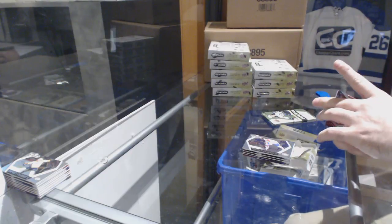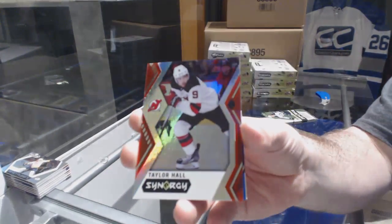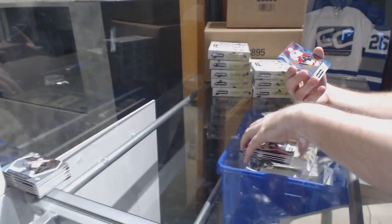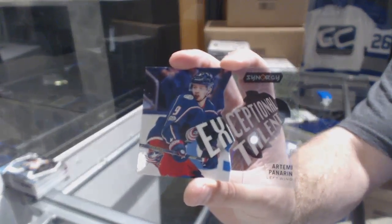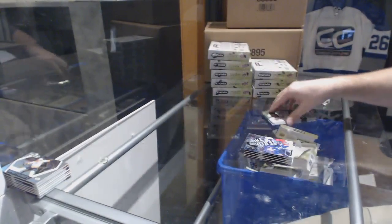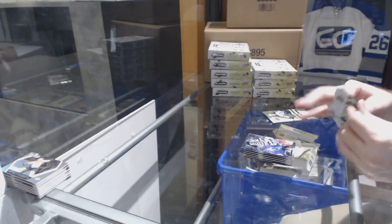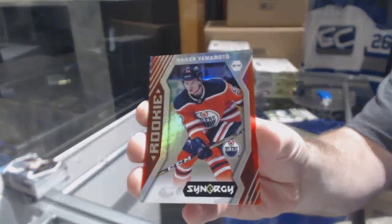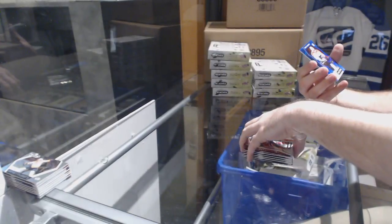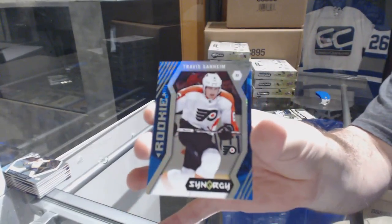Washington's gonna be a great team in this. For the Devils, Taylor Hall red border. We've got a Johnny Gaudreau blue for the Calgary Flames and an exceptional talent for the Blue Jackets of Artemi Panarin. Red rookie Taylor Yamamoto again. We've got a blue rookie for the Flyers of Travis Sanheim.